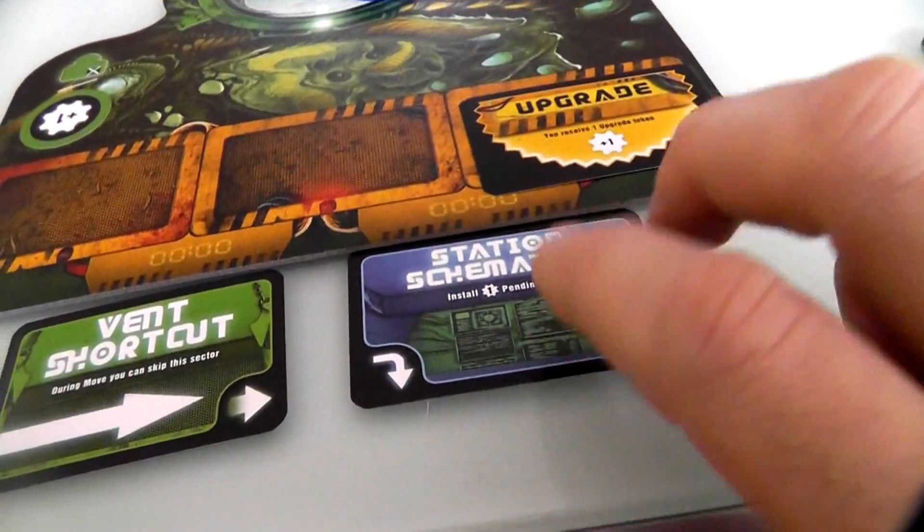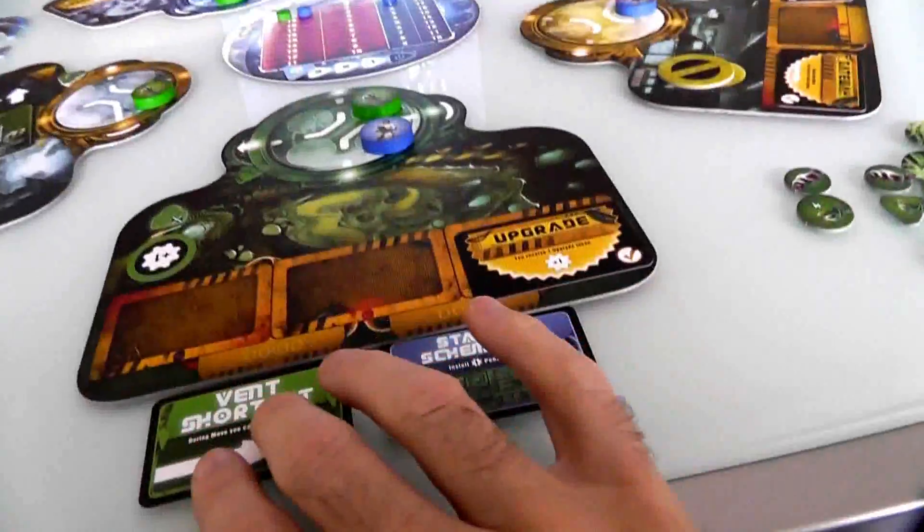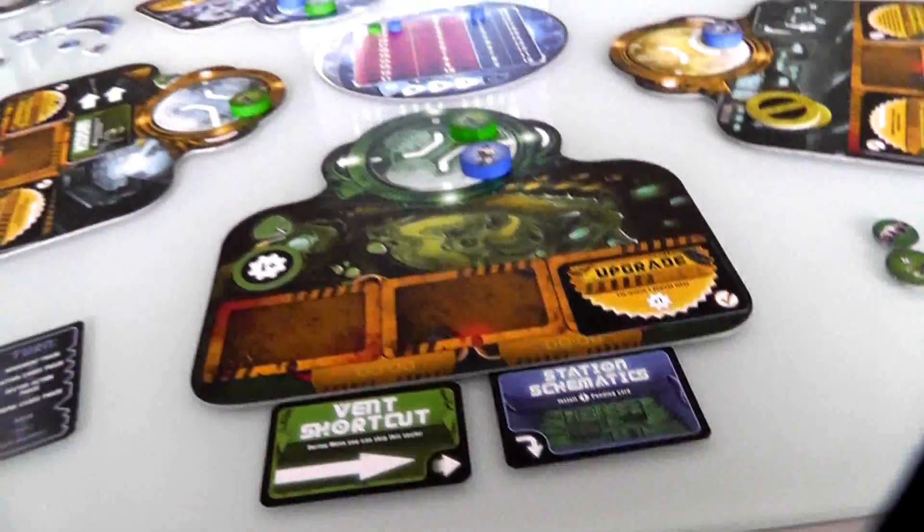Does she want to get rid of my tentacles, which slow her down, or my vent shortcut, which speeds me up? She'll get rid of the tentacles because she doesn't want me hampering her. She destroys that, and when she destroys one of my cards, she replaces it with Station Schematics. If she installs this, whenever she lands on it, she can immediately build pending cards much faster. And that was it for her — back to my turn.